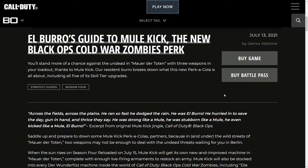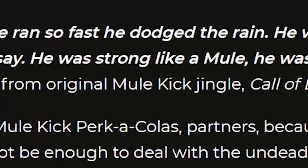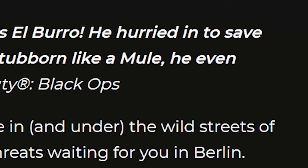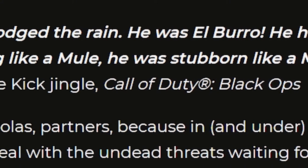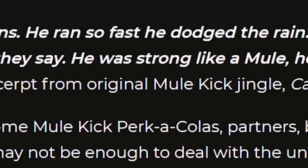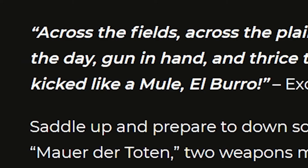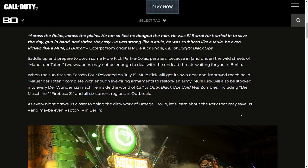El Burro's Guide to Mule Kick, the new Black Ops Cold War Zombies perk. You'll stand more of a chance against the undead in Mauer der Toten with three weapons in your loadout, thanks to Mule Kick. Here's what this new Perk-a-Cola is all about, including all five of its skill tier upgrades. And there's even an original Mule Kick jingle: 'Across the field, across the plains, he ran so fast he dodged the rain — he was a hero. Gun in hand and thrice they say, he was strong like a mule, stubborn like a mule, he even kicked like a mule. El Burro, El Burro.'